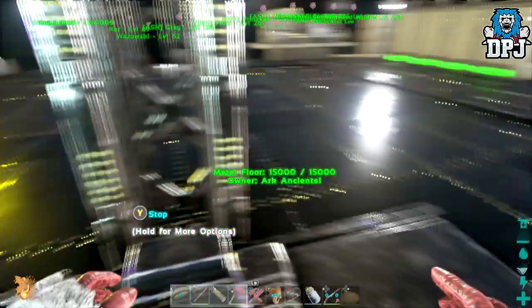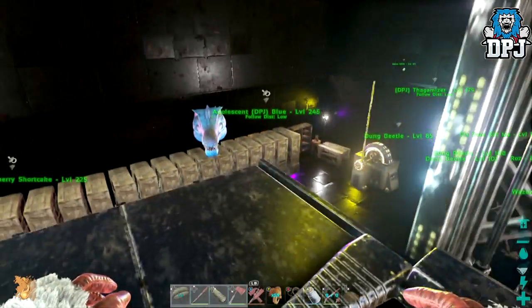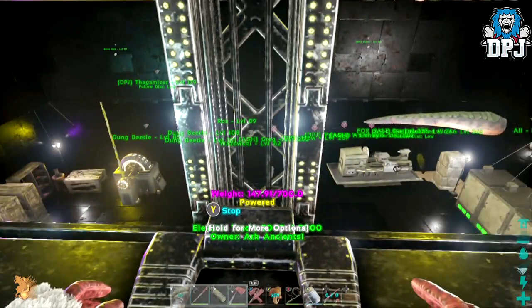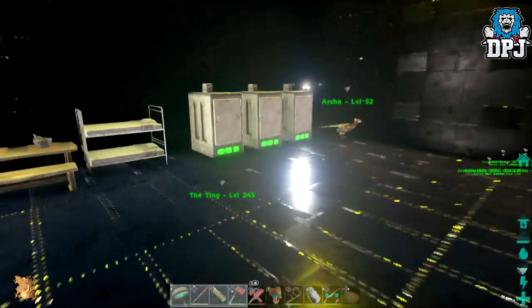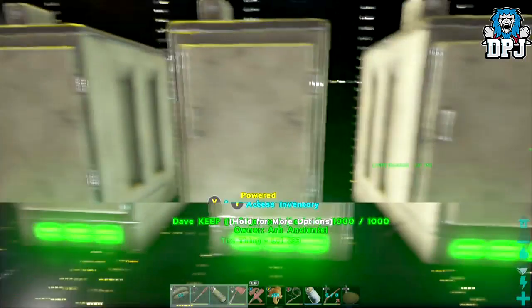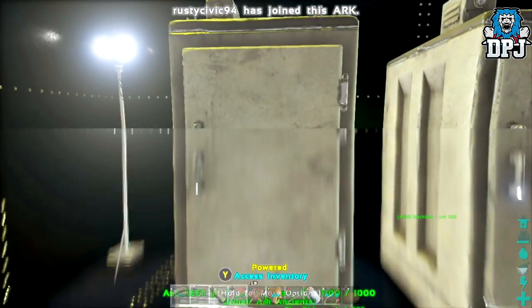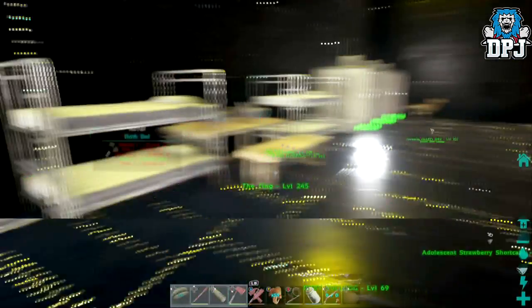These are basically just spare material boxes. There's some lag on the lift — and we've got fridges here because there are four people in our tribe, three on daily. So Ash has her egg fridge, I have my egg fridge, and Killswitch has his egg fridge.